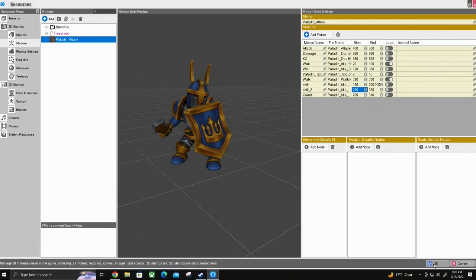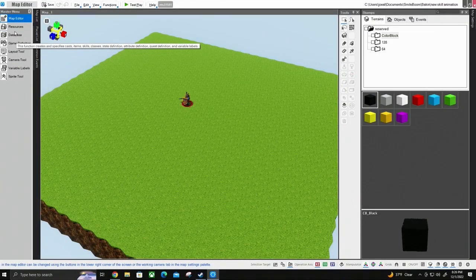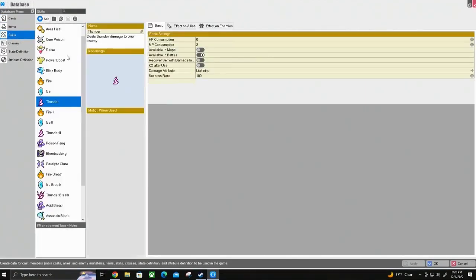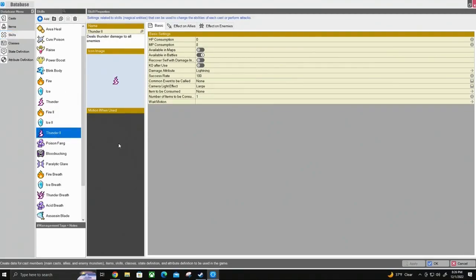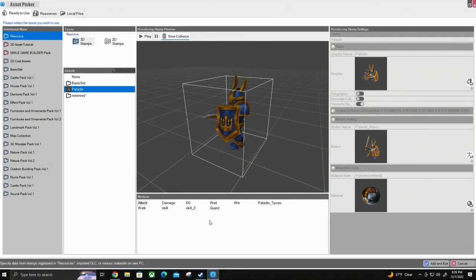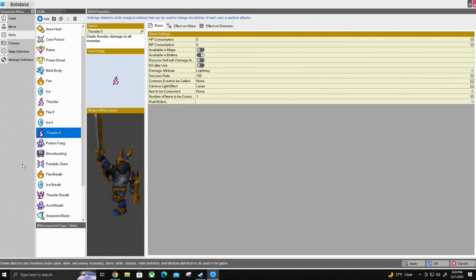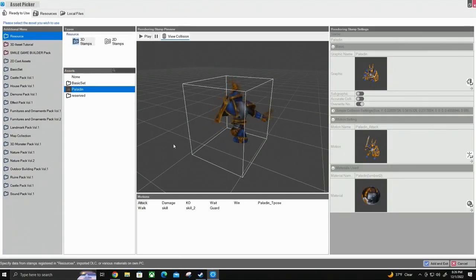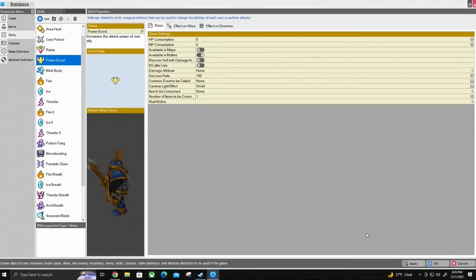We have these animations, so we'll hit OK and go to our database. I already have the character established but he needs some skills, so we'll add some. We'll put in Thunder 2 — go to Paladin, select Skill, and add it. And for Power Boost, go to Paladin again and add that one too. Like, he's getting hyped up and buffed up.